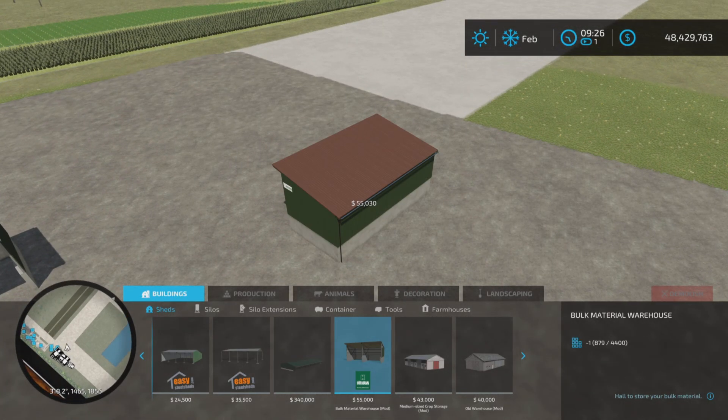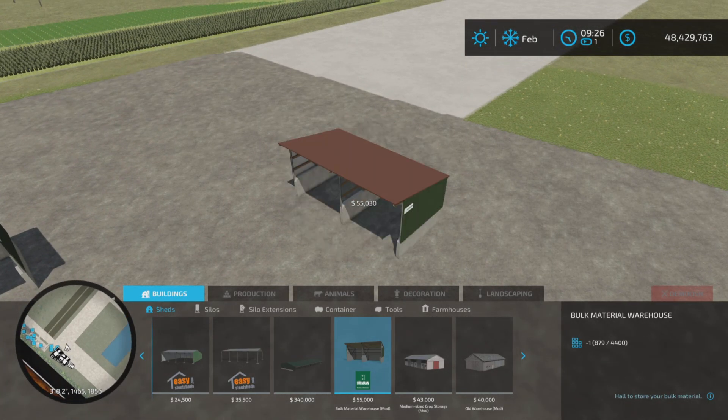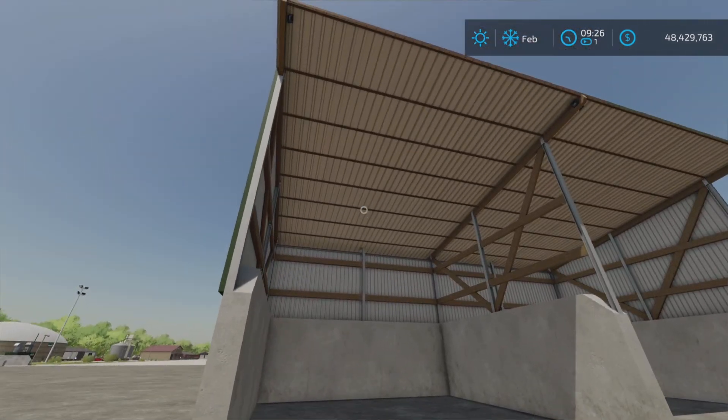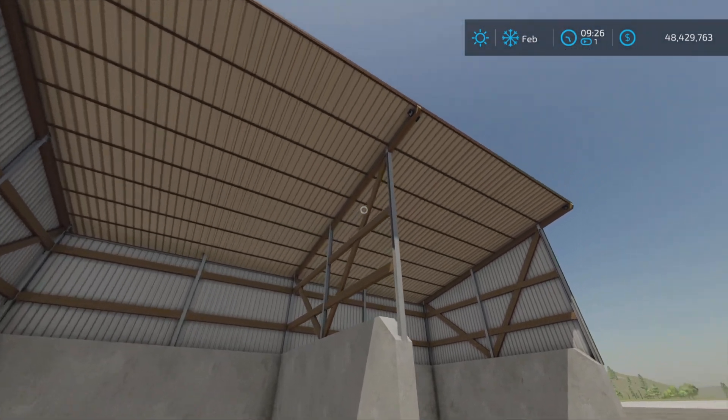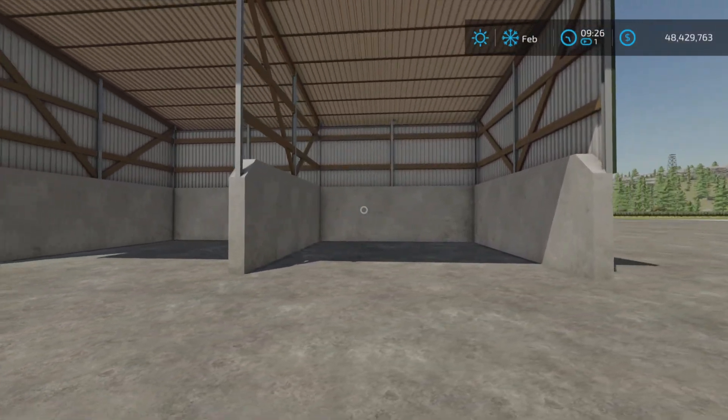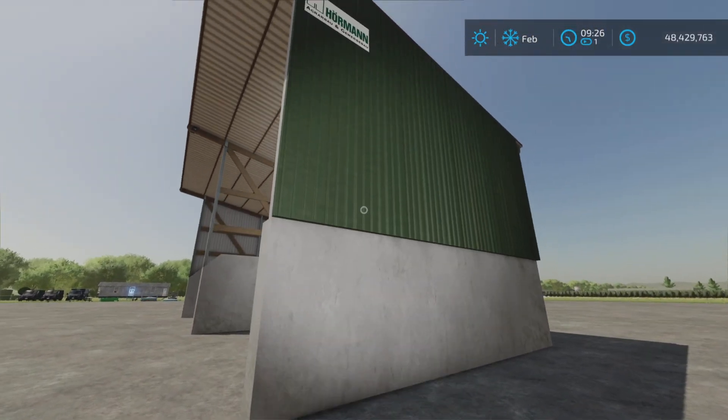This one places down in these four positions. No alternate colors. As you can see, no lighting or anything. No light switches or anything that I could find.